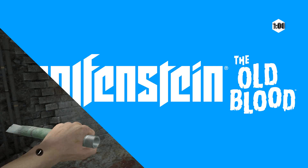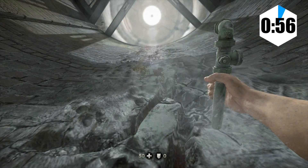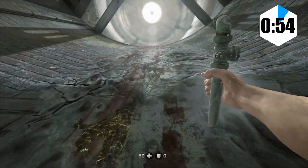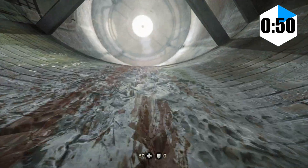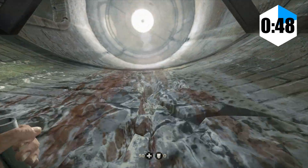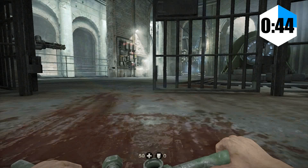Wolfenstein: The Old Blood. The prequel to New Order begins by giving you 10 glorious minutes of Nazi killing before taking all your weapons away and leaving you with the newly introduced weapon — a water pipe. For the next half an hour, you'll use it to climb walls, sneak around, and pull levers with almost no killing. Not a great start for a Nazi slaughter simulator.